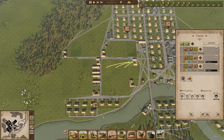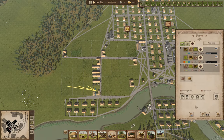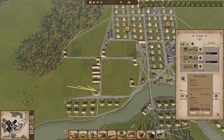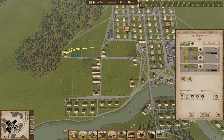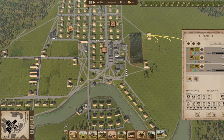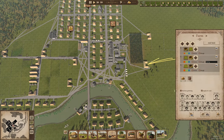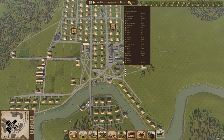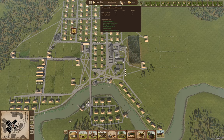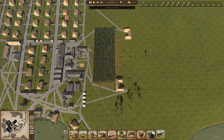Higher options — 10 laborers. Higher options — 10. Higher options — 10 laborers. And over here, higher options — 10 laborers. And here, higher options — 10 laborers. That reduces the total ridiculousness of the labor thing.